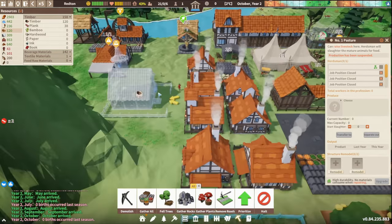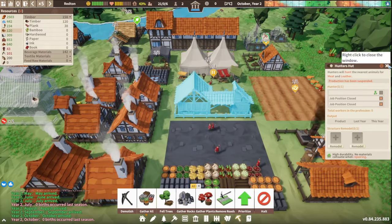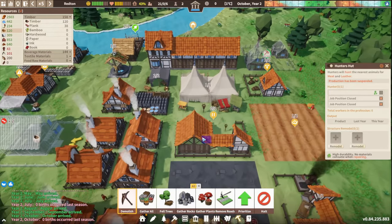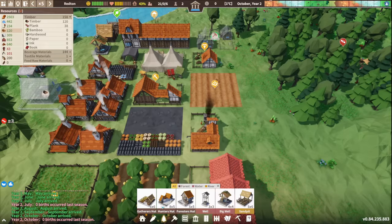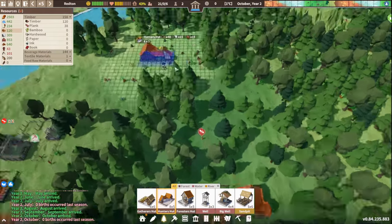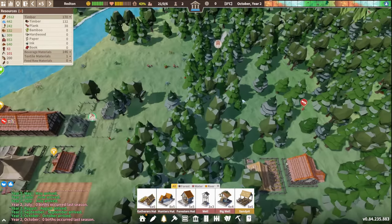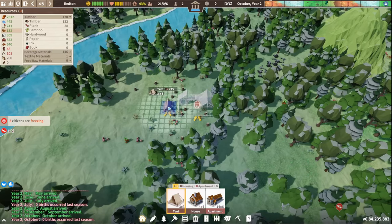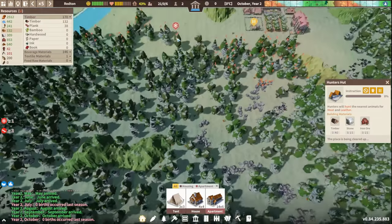The hunting hut is still not working. I genuinely think we've messed this one up. Unfortunately we can't move buildings, so we're going to have to demolish it and build it somewhere else — just randomly up here. We'll build a little tent for the hunters who end up living up here in the woods, and then start expanding southwards.